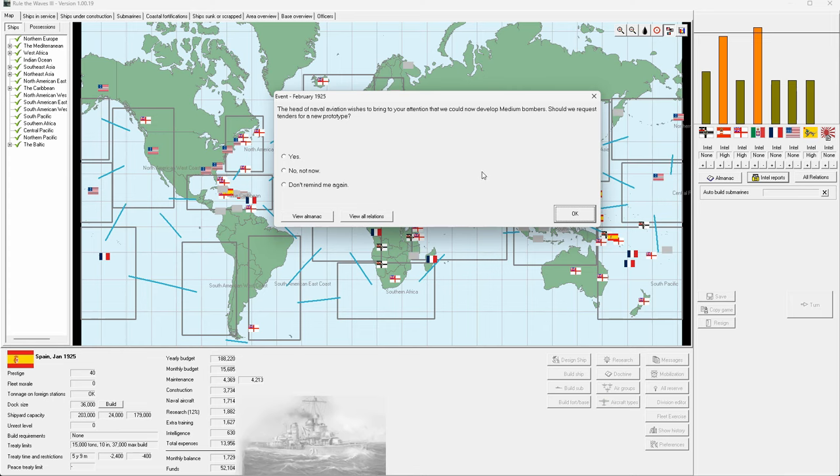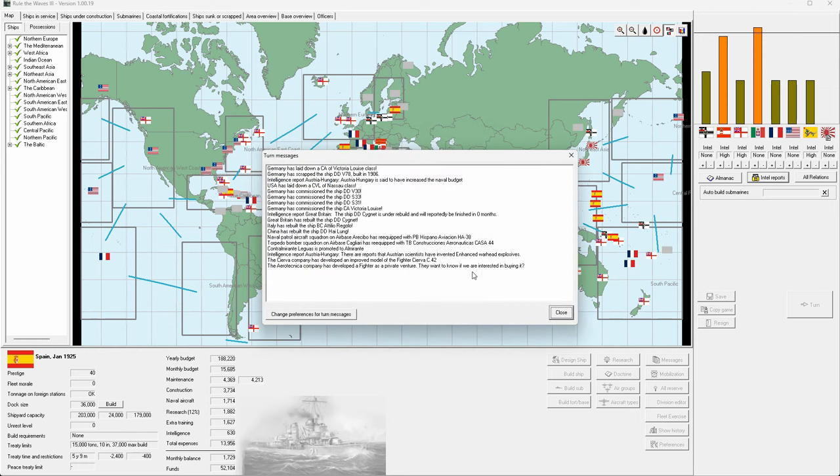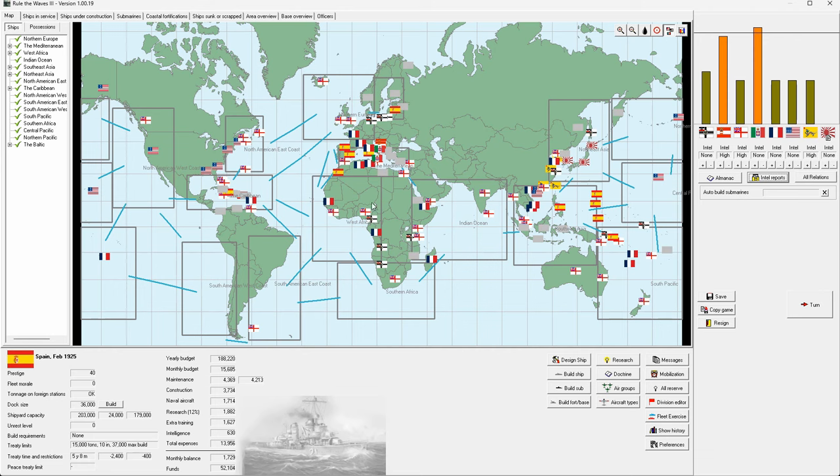The head of navigation brings to our attention that we could develop medium bombers — let's do that. I want them to carry big bombs and go pretty far. That'll be a good addition to our land-based forces. Still no war.